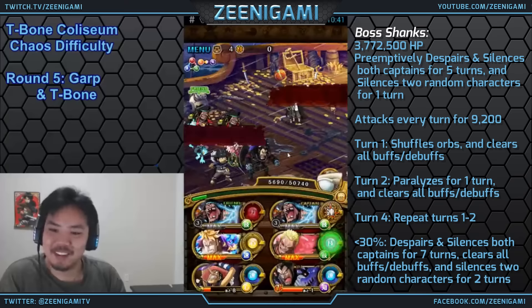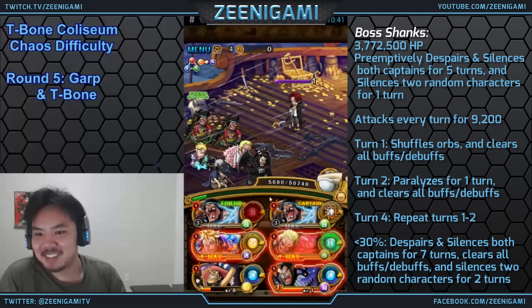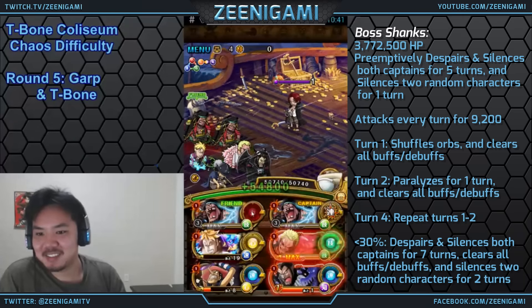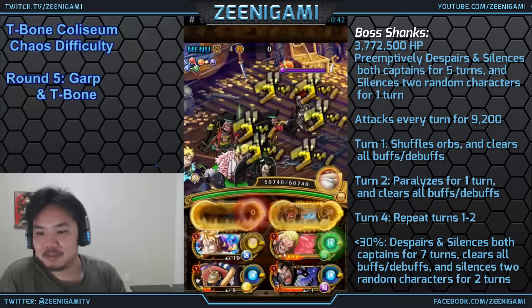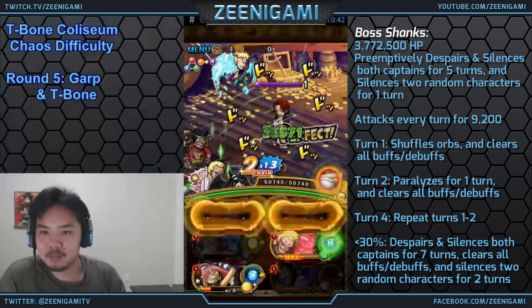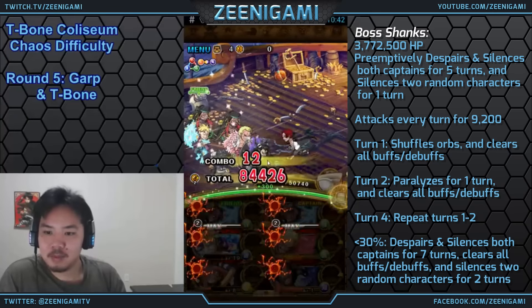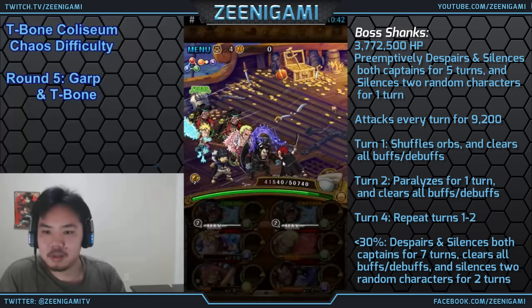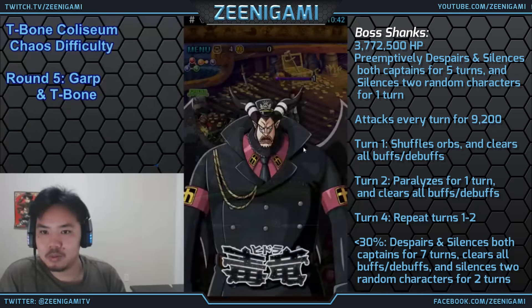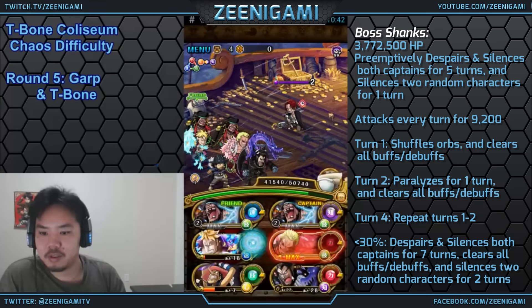You want to use your Golem Pound Usopp on turn 3 because that's when Shanks does not clear busts. Shanks will attack for 9,200 damage every turn. Turn 1, he shuffles orbs and clears all busts and debuffs. Turn 2, he paralyzes one turn and clears all busts and debuffs. Then on turn 3, he doesn't do anything except attack, and turn 4 he'll repeat it. So turn 3 is where you want to use Golem Pound Usopp to get an extra turn of stalling — that way Shanks skips not just 1 attack but 2 attacks.